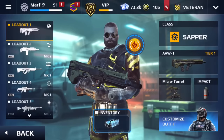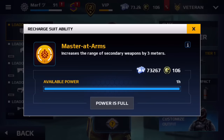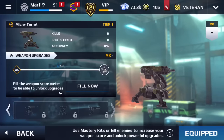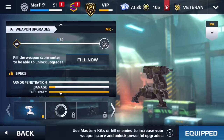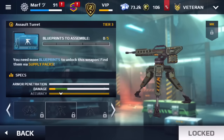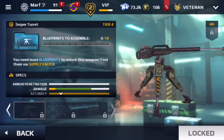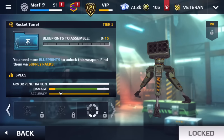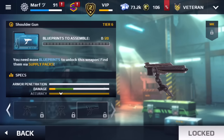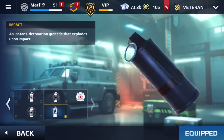The Master at Arms skill increases the range of secondary weapons by three meters. The secondary weapons here are different — they're not your normal secondaries, they are turrets. You have the Micro Turret, Stun Turret, Assault Turret, Sniper Turret, Rocket Turret, and the Shoulder Gun — which attaches to you as an auto-aim secondary. That's pretty interesting.